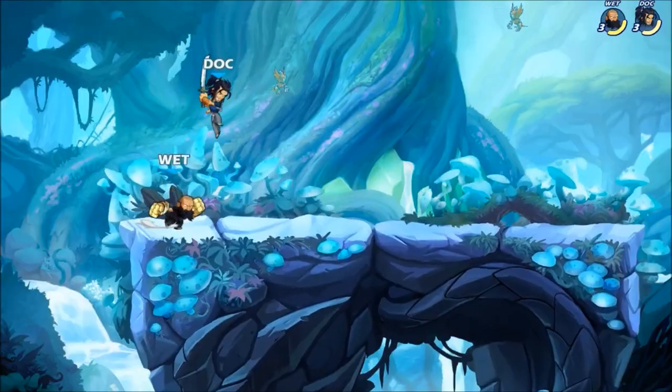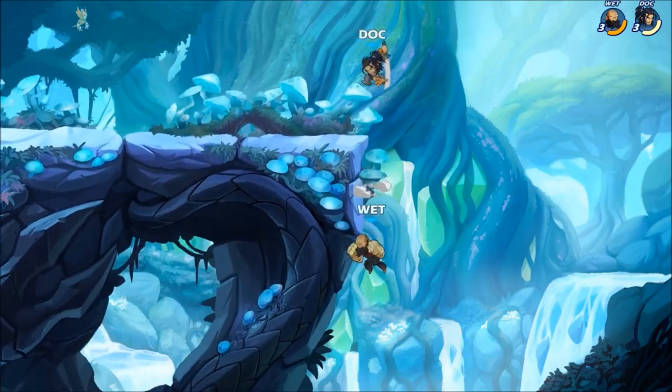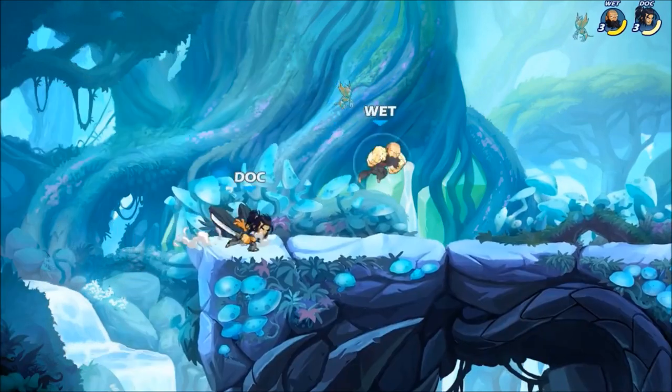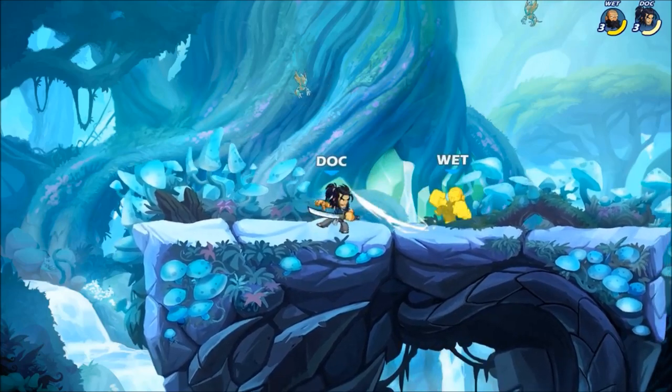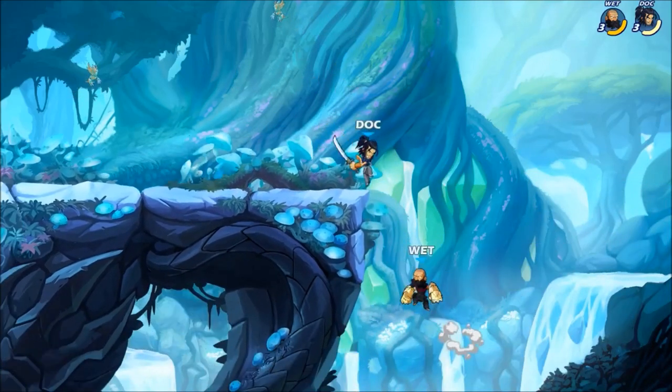Chase Dodge after a Sidelight or Neutral Light when the opponent's at low damage can lead into a follow-up Sidesignature. Here we see Wu Xiong attempt to dash backwards, causing the first attack to whiff, the second hit connects, and we even ledge guard his recovery.